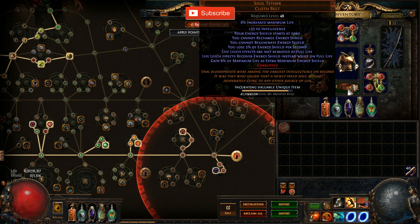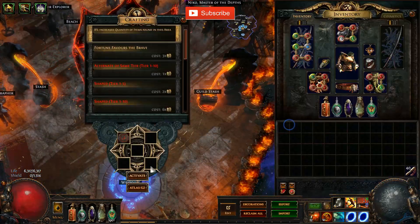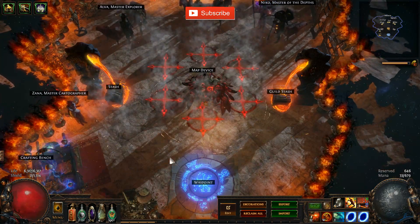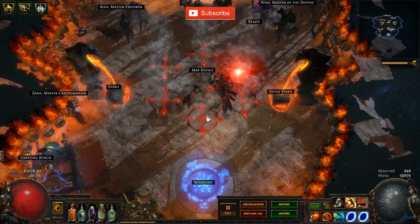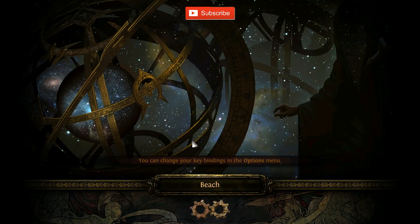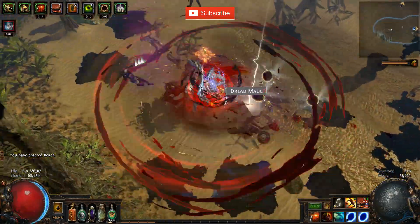The downside of the Soul Tether belt is you lose 5% of energy shield per second and your energy shield starts at zero. But that's not going to matter and I'm going to show you why. I'm going to put in the map with Beyond on it because I'm doing my 100-map test here on a T16 Beach elder map, all juiced up.